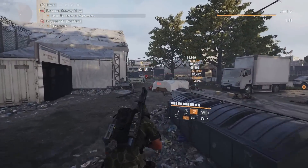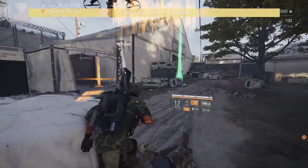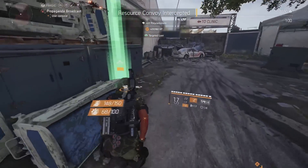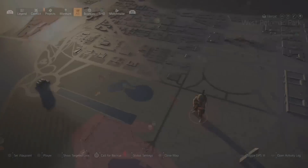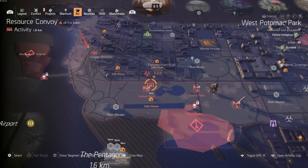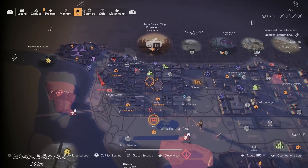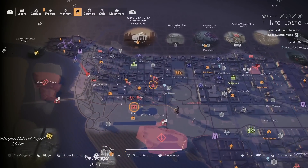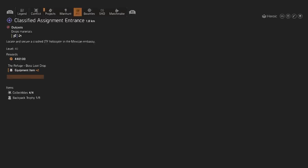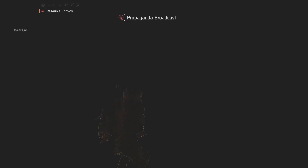That XP is for your shade level, so it levels you up. If you're doing your seasonal pass, it helps level that up too. It's typically the fastest go-to way to get extra XP. The reason it's so good is because you can complete these in about one minute. All you have to do is look at your map, find these little convoy symbols, and a lot of times you can just fast travel to the closest point.